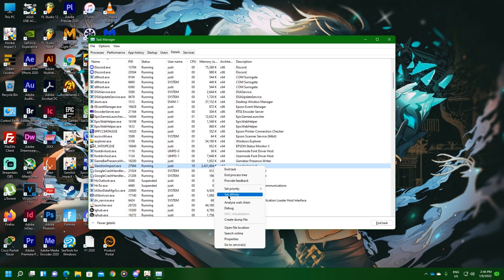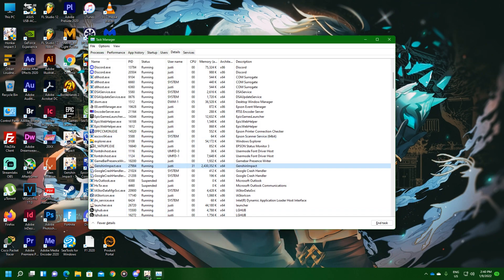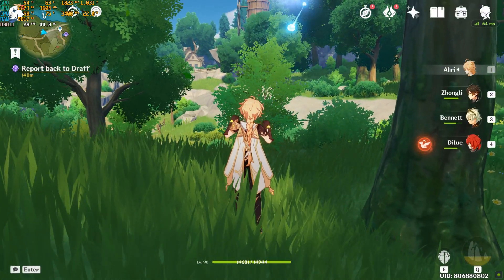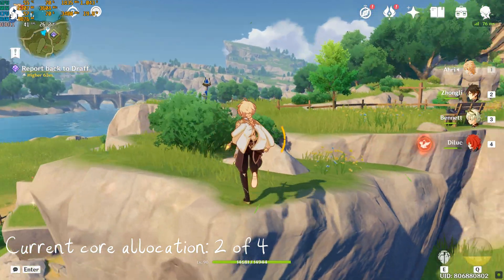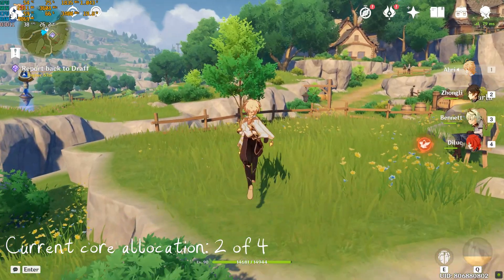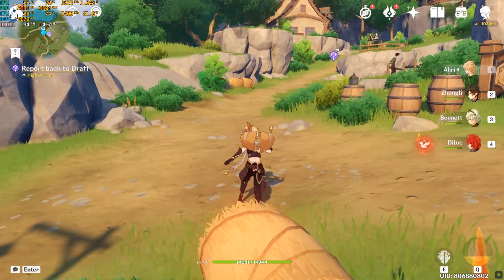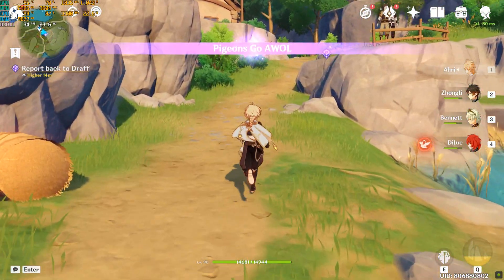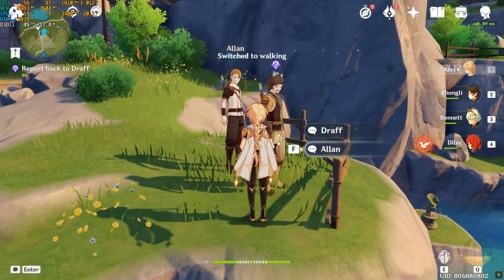Alright, let's allocate more processing power by allocating CPU number 1. Now we're using dual core processing. As you can see, the frame rate is somehow stable but it is not 60 FPS — it's around 35 to 40 FPS, but still not as bad as when we were on single core processing.